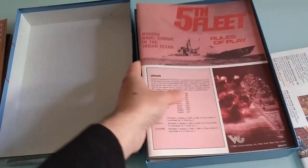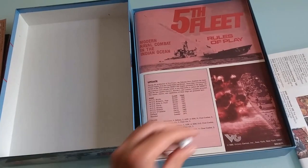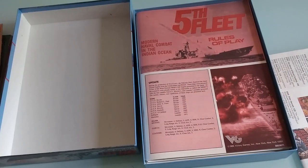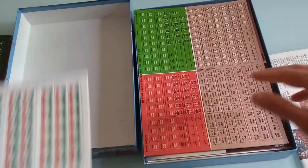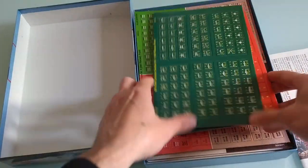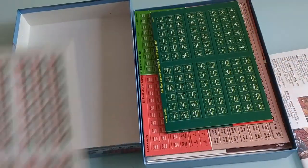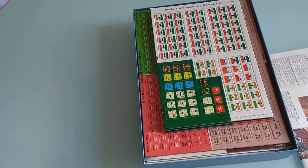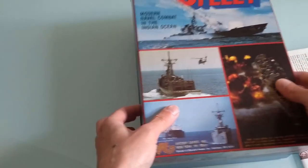Rule book. Dice here — should have put that in the bottom. One, two, three and a half counter sheets. And your cover.